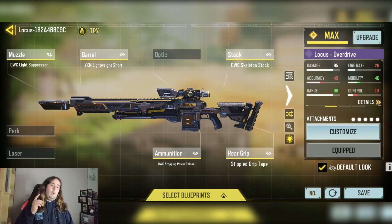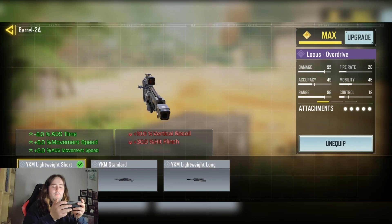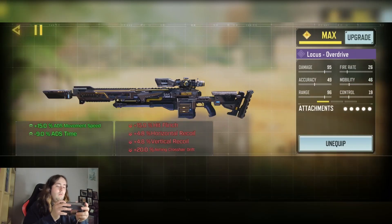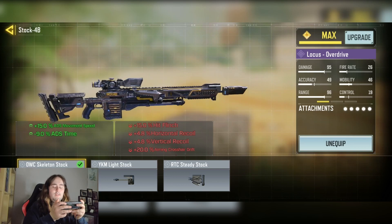But yeah, this is my optimal build. So this is the one I would have used if I was a bit more prepared. We have the OWC Light Suppressor for the silencer ability. We have the OIKM Lightweight Short Barrel for the minus 8% ADS time, plus 5% movement speed and plus 5% ADS movement speed. We have the OWC Scanlon Stock, plus 15% ADS movement speed.